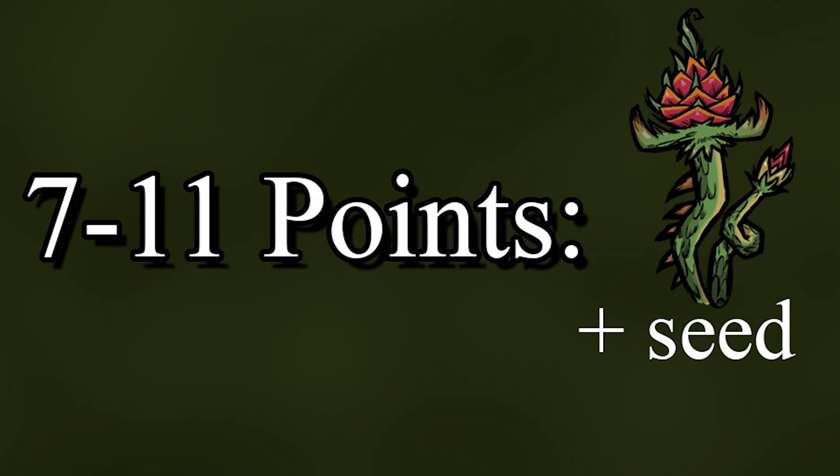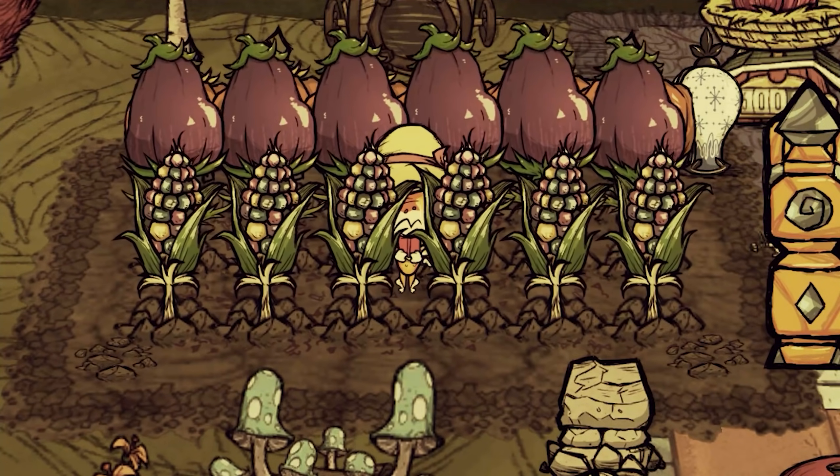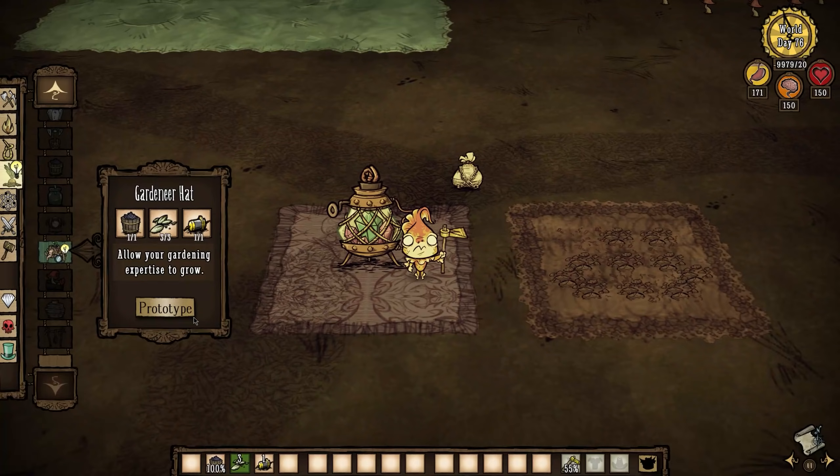So this one-seed threshold is what we really want to focus on. How do we ensure that we consistently grow crops with eleven or fewer stress points? And most importantly, how do we do this without having to babysit our plants? Well, let's talk about the stressors that we can easily manage.